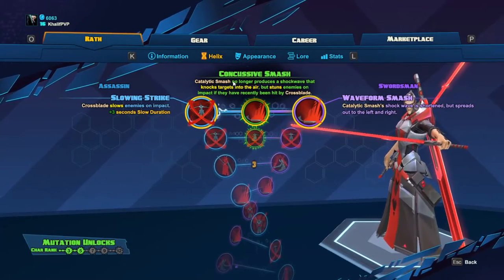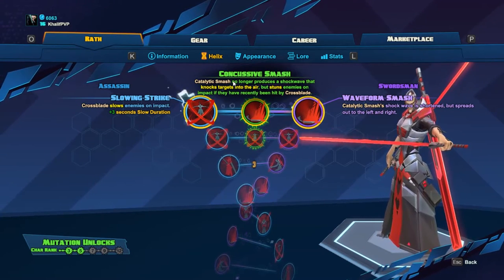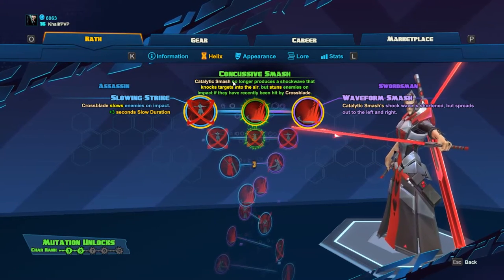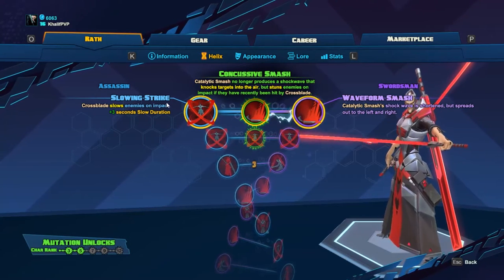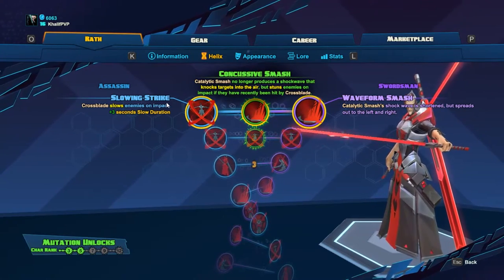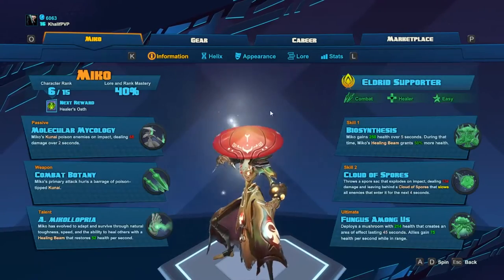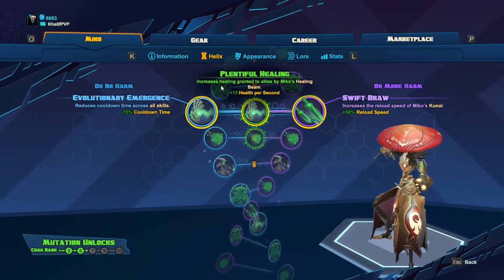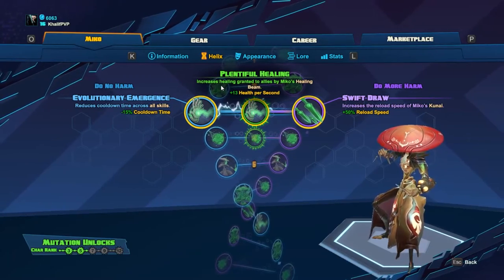Look at Wrath — Catalytic Smash no longer knocks people into the air but stuns if they've recently been hit by Crossplate. Again, that doesn't make any sense because a knock-up might as well be a stun anyway. On top of that, Slowing Strikes is much more useful because you're a melee character and you want your target slowed so you can close the distance. Much of these mutated skills just don't make sense. The only one I've found that's really useful to date was Miko's, where it increases your health regen on one of your alt attacks.